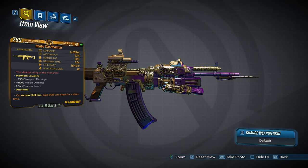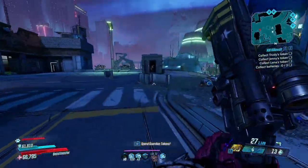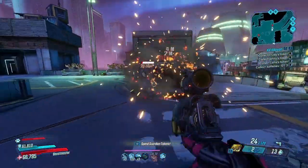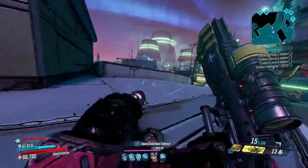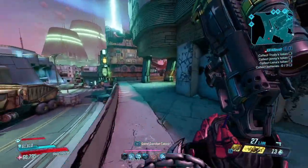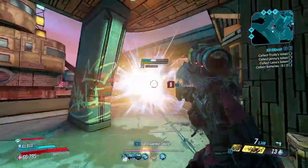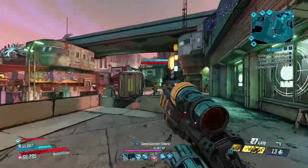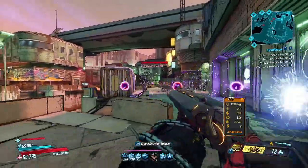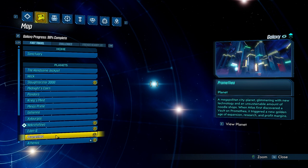To get the Monarch you first need to go through the Kill Killavolt mission in Electricity here on Promethea. This mission doesn't take too long — you just got to kill a couple bosses, get their token, collect some batteries for Moxxi, and then you get to the end boss, Killavolt. Once you complete this mission, you unlock him so you can farm him pretty easily and make this weapon farmable.